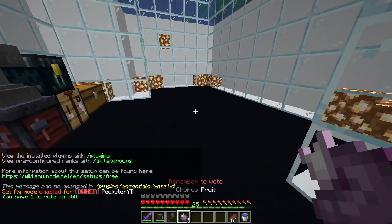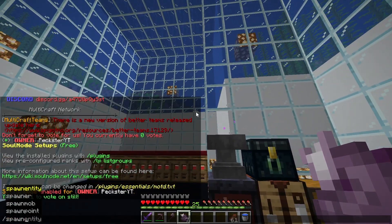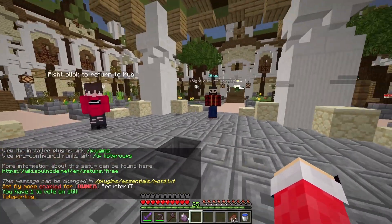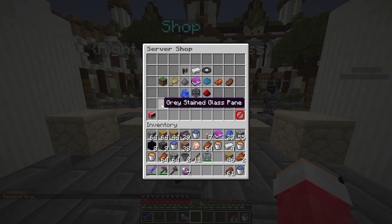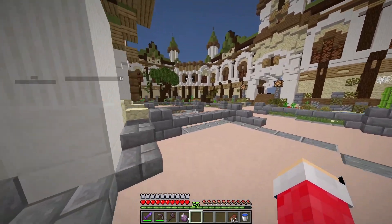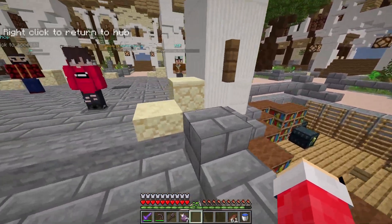Next up we've got survival — as you can see this is just the base. If I go to the spawn, we have this nice open spawn with kits, rtp, and the shop, which is pretty cool. You can buy spawners and everything, and there's another enchanting area over here.